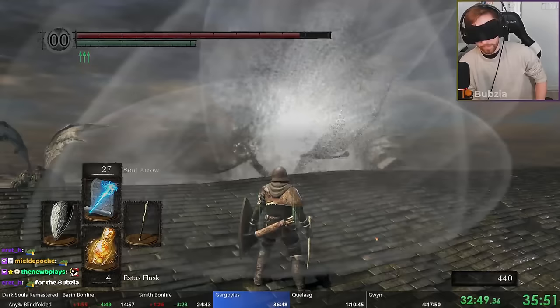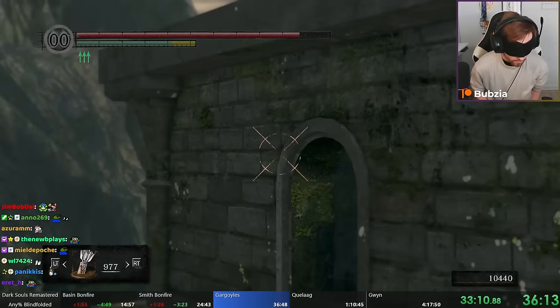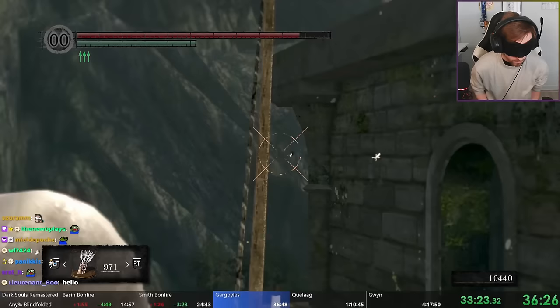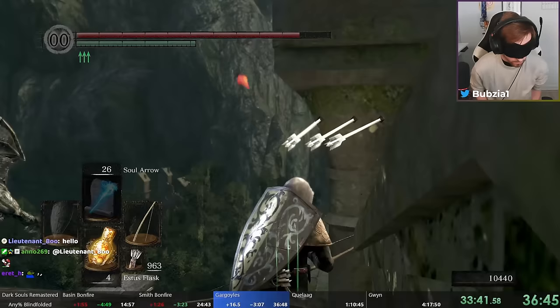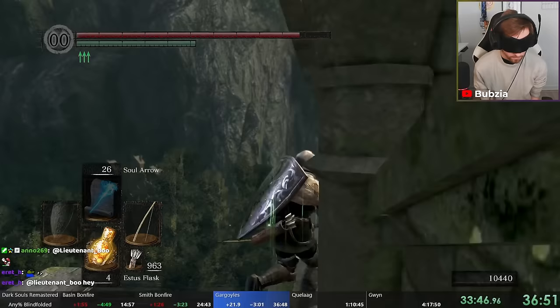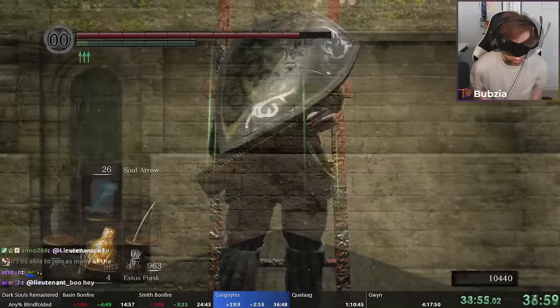Now I want to emphasize this part — this is blindfolded speedrunning in its purest form. I use the bow to echo-locate where the walls are. I know the entrance is to my right but I don't know my exact angle because I got hit. So I listen for the exact corner where the wall ends and the arrow no longer makes a sound — it flies infinitely. Like this I can figure out my angle dynamically mid-run, walk back into the room, and re-normalize my camera angle with the ladder. This technique is so powerful and I think so cool for blindfolded speedrunning.